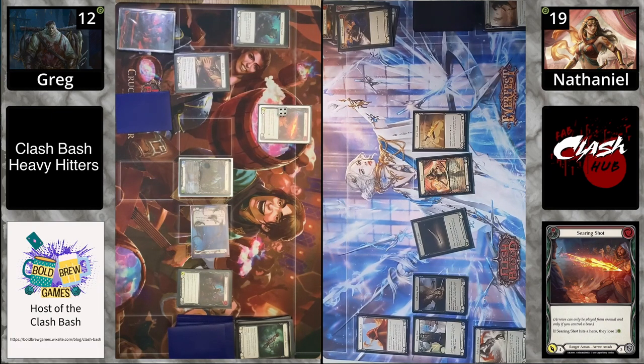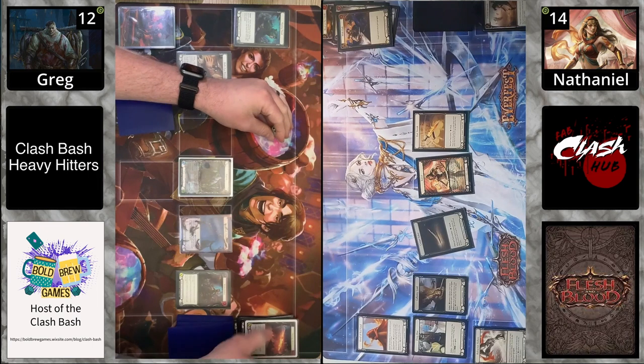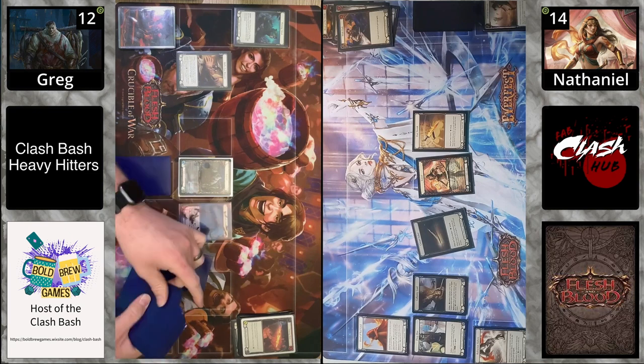It's a lose a life, not arcane damage or anything, so you would have to play a spell to prevent it. Kasai took the brunt of five damage coming in, down to 14. They're neck and neck — what's going to happen here?